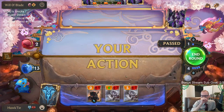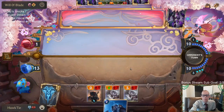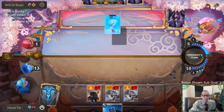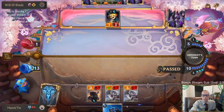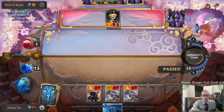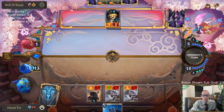Come on City Breaker, finish this game out. That's a very bad Starlet Seer draw because now I know the top card is Enraged Yeti, and Enraged Yeti doesn't help here. Basically we need the City Breaker.